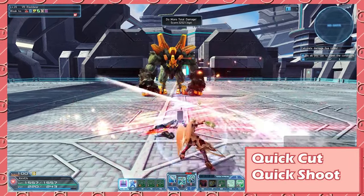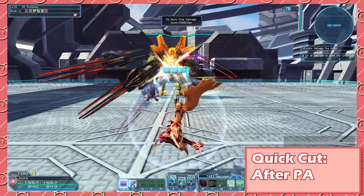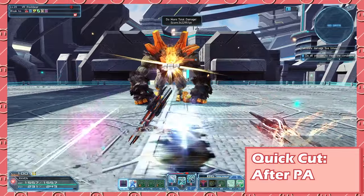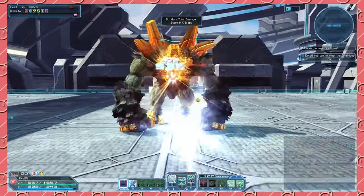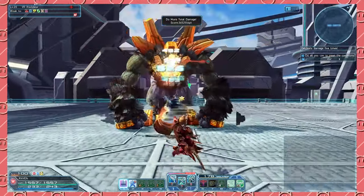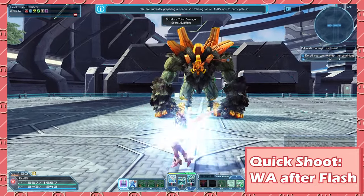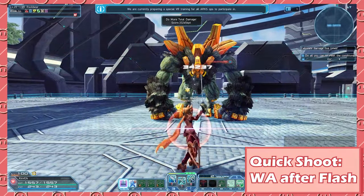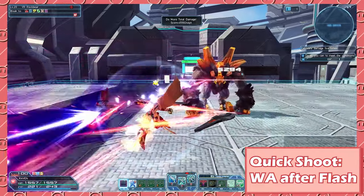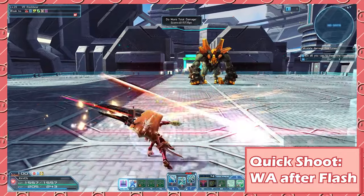Now we're going to cover one of the most complicated mechanics for Luster: Quick Cut and Quick Shoot. Quick Cut appears after performing a PA. Once you perform a PA, there will be a horizontal flash on your character. By inputting a normal attack, you will do what's called a Quick Cut and teleport towards the enemy. Quick Shoot, however, is a little bit more complicated. Based on your style, after filling certain criteria, you will see a vertical flash on your character. For FOMEL, for example, when you perform an enhanced combo, there will be a vertical flash, allowing you to do a Quick Shoot. You enable a Quick Shoot by hitting the weapon action once you see this vertical flash.